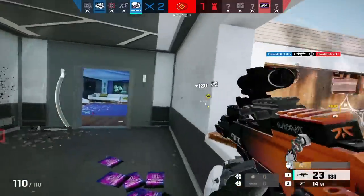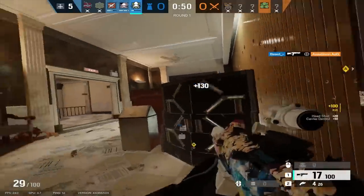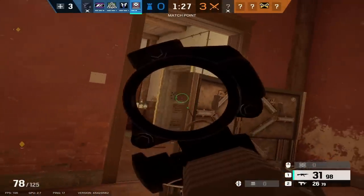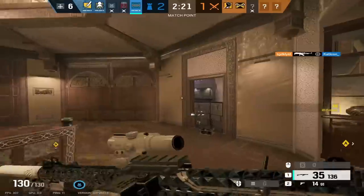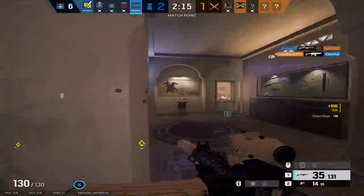Now for the final and best secondary gadget in the game — the deployable shield. This likely isn't surprising to any of you. The deployable shield allows defenders to hold positions they normally wouldn't be able to, and honestly without them a lot of bomb sites wouldn't be viable. Deployable shields are kind of the center of defender balance right now. A lot of defender gadgets like ADS's and Wamai magnets are mainly used to defend deployable shields because of how strong they are.